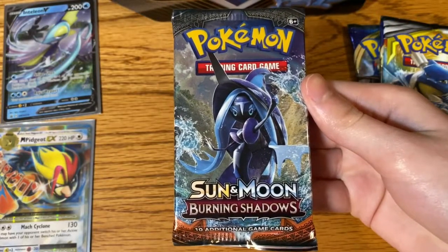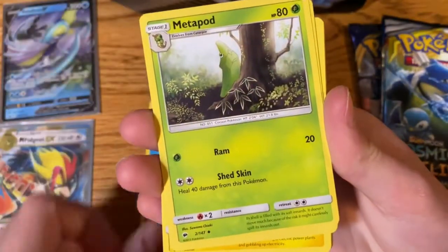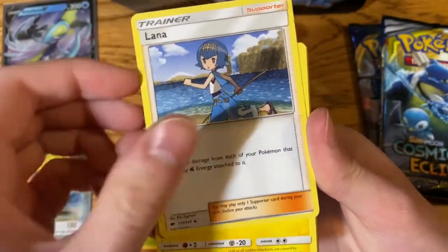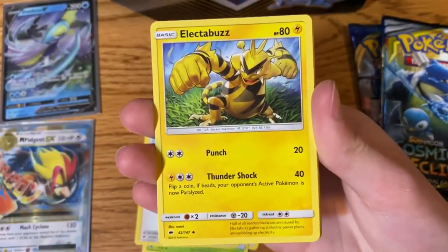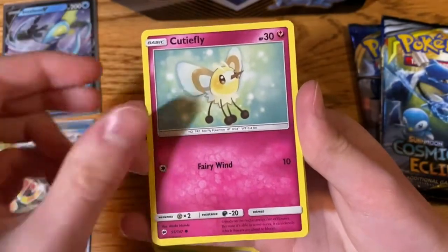Next, let's open the Burning Shadows Booster Pack. Water Energy, Metapod, Lana, Electabuzz, Tynamo, Cutafly.